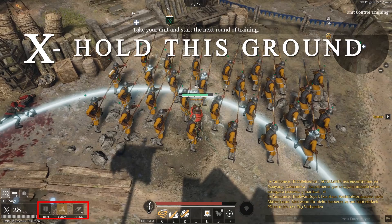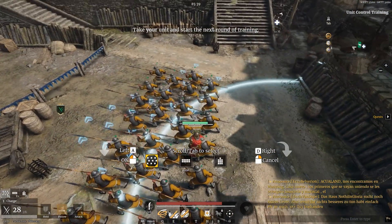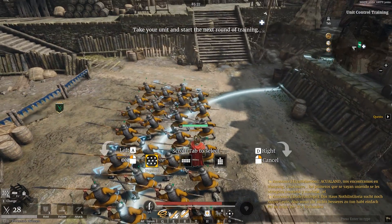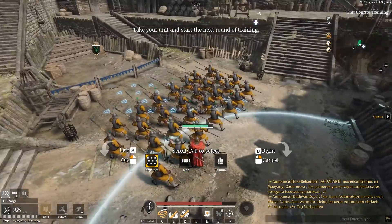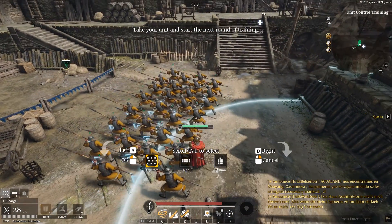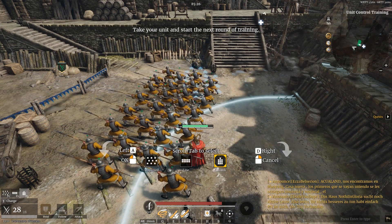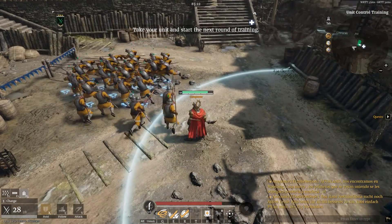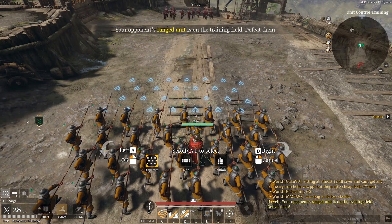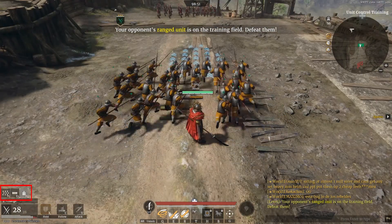Let's start with X — Hold this ground. It's a defensive stance. If you hold X, you can move your mouse to put your units exactly where you want. You can rotate them by holding A or D, and change the formation by scrolling the mouse wheel. After you click left mouse button, you set your units in formation, or press right mouse button to cancel. You can also position them quickly by pressing or holding F1, F2, F3 — that's how I do it; I almost never use X directly.